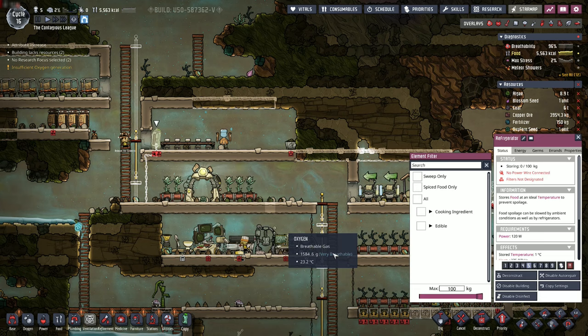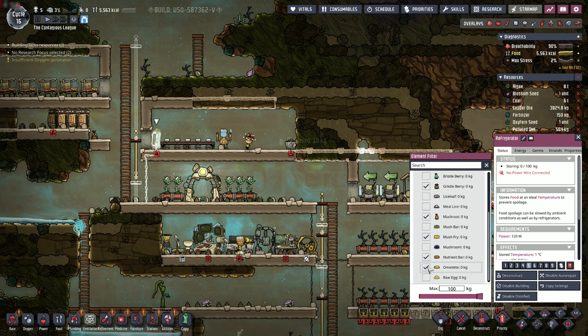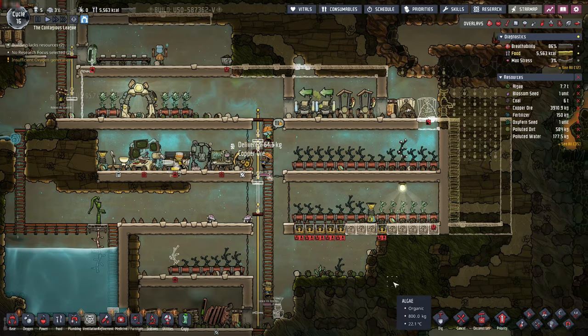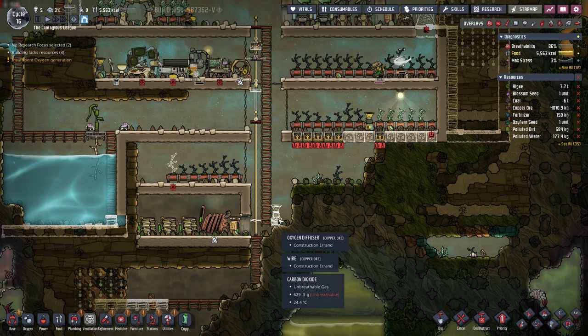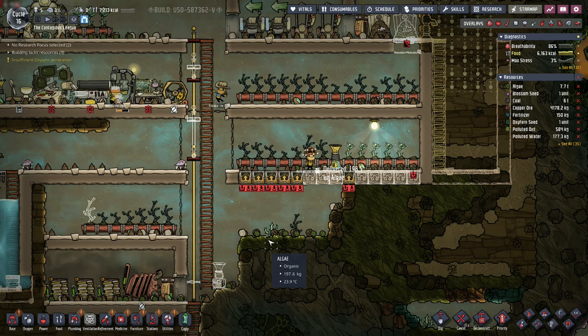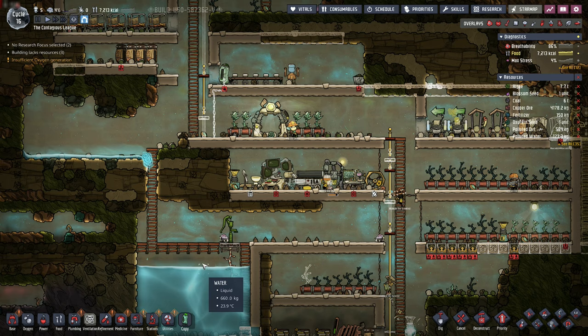We got a refrigerator built - it's not plugged in yet but we can go ahead and at least put our edibles in here. We'll start relocating food over to the refrigerator. Our fire pole is mostly built. We need this oxygen diffuser built but we'll get there. We're doing okay from an oxygen standpoint - we've got still a little bit of the polluted oxygen that we'll have to get filtered out once we start working with gases. The water takes a while to all flow down but it does follow the laws of physics.